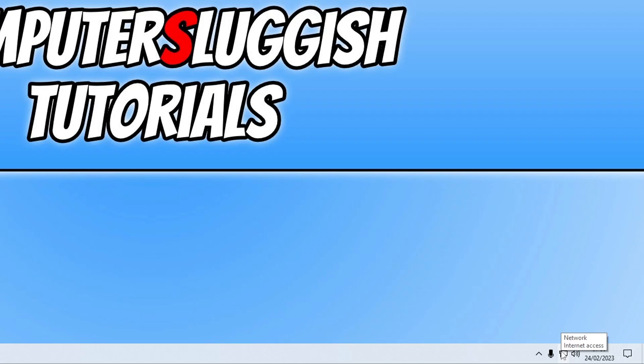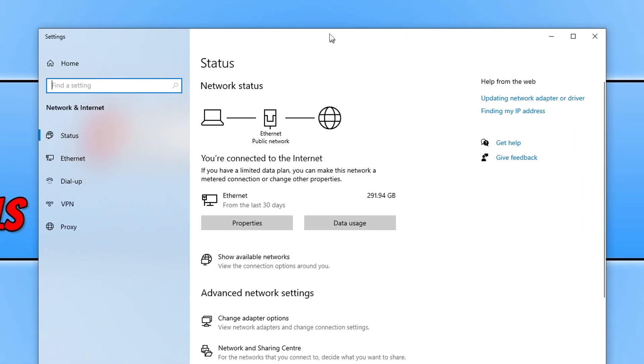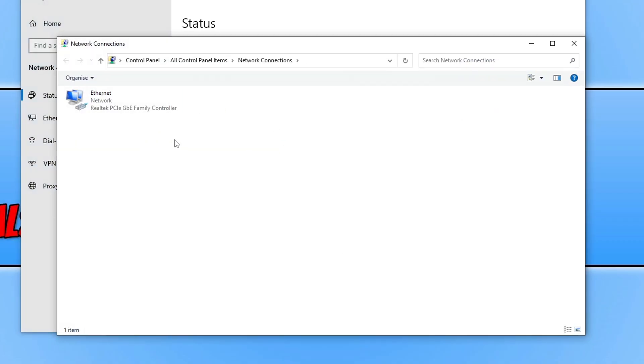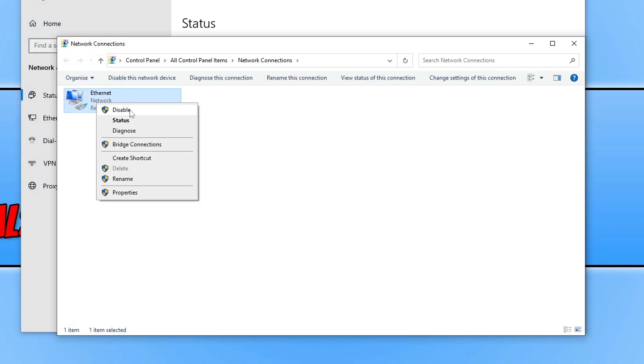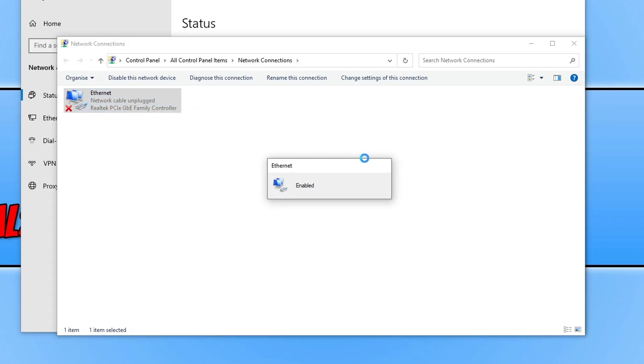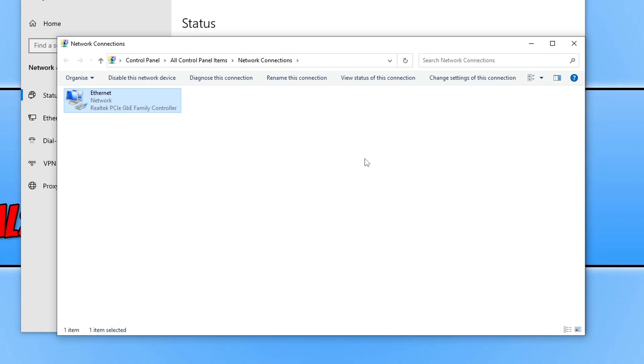Right-click on the network icon and go to Open Network and Internet Settings, then click on Change Adapter Options. Right-click on your network adapter and go Disable. Once disabled, right-click it again and go Enable. This gives your network adapter a refresh. Once reconnected, launch Steam and Sons of the Forest and see if that resolved the network issues.